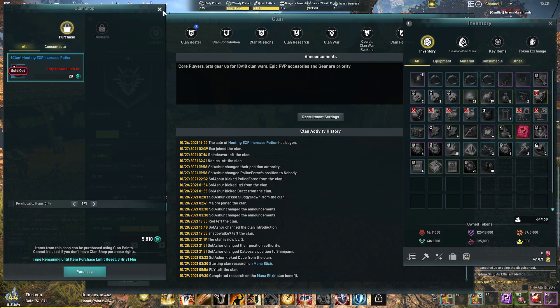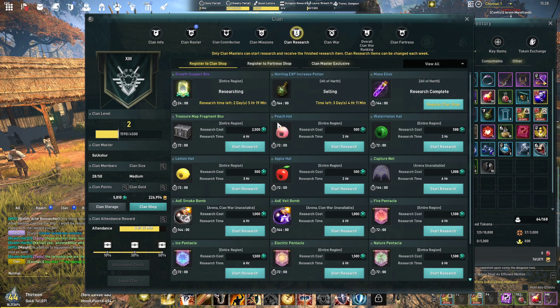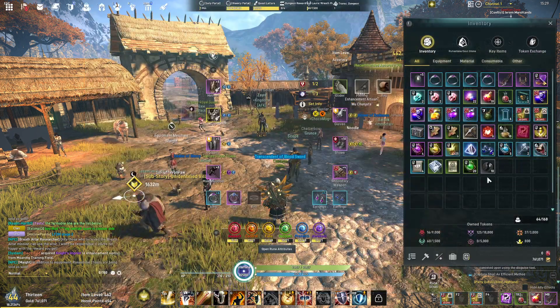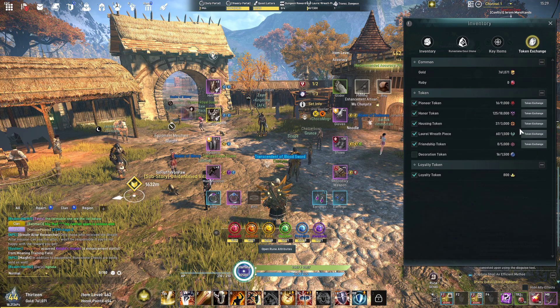You purchase that EXP increase potion from the clan shop as long as your clan leader has researched it. I just finished researching our mana elixir and I'm registering that now, then I'm going to research the treasure map as well. We also have two days of time on our growth support box, which will also help.